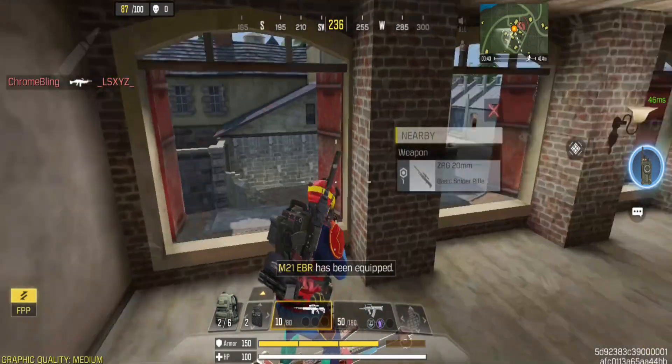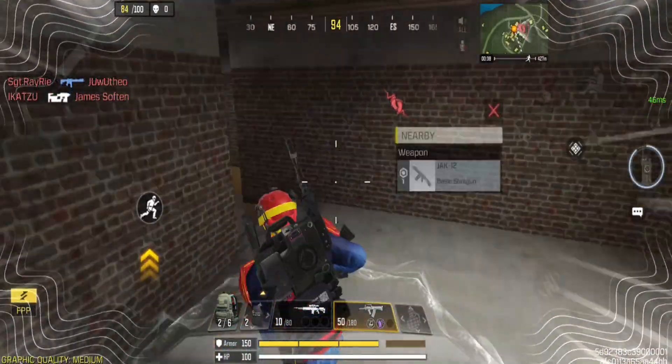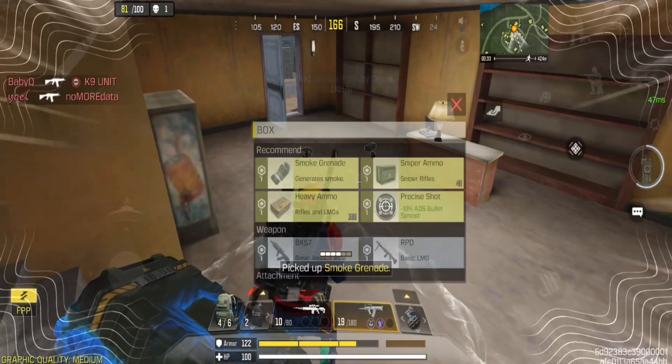Imagine you're in a big fight and you want to be sneaky. With the Misdirection Device, it doesn't just hide your footsteps — it also messes up what your enemies hear. They might think you're somewhere you're not, giving you a sneaky advantage.